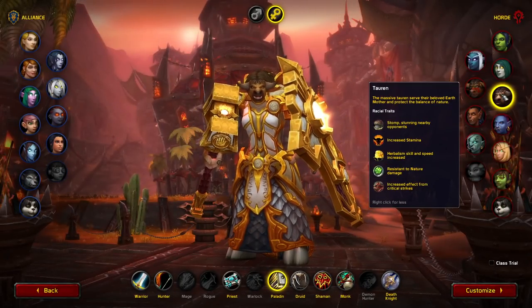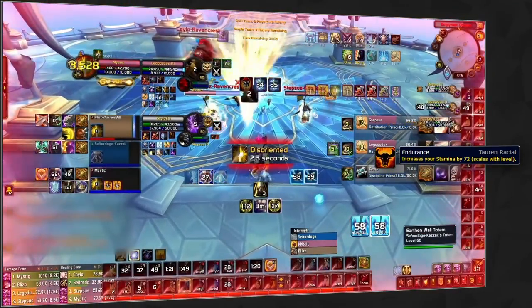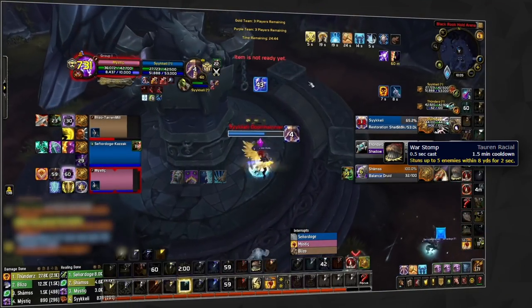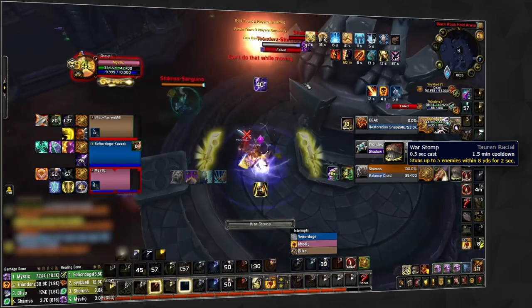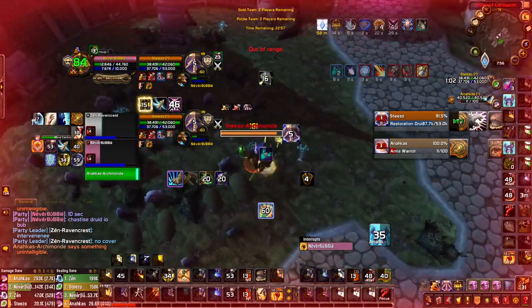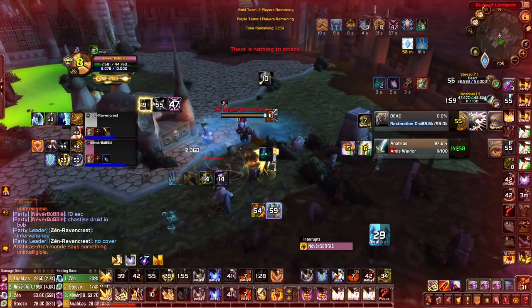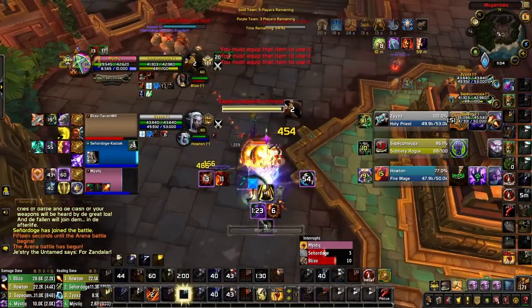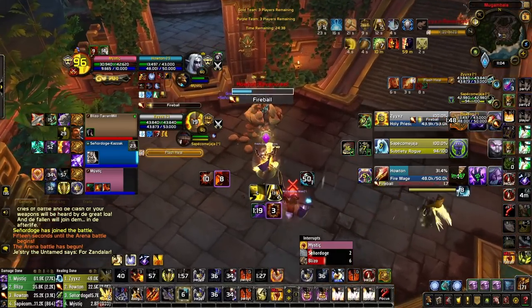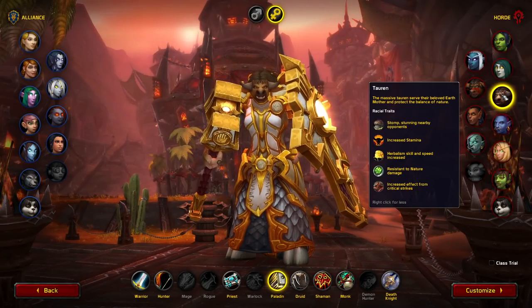Moving on to the Horde, although 3 races can be paladins, tauren is by far the best choice. Not only do you get slightly more stamina, which can occasionally be the difference between surviving, but you also get War Stomp which is an incredible tool for winning games. This all comes down to how potent a ret's burst is, which means you value even the smallest control of your opponents. We cannot stress the number of games that were won in season 1 of Shadowlands by pro rets just because of a follow-up War Stomp on a target that was coming out of a stun or from an unsuspecting War Stomp at any point in the game, which unlike Hammer of Justice cannot be dispelled, giving you an opportunity to randomly use offensive cooldowns on a DPS that you stun at any point in the game. So without question, tauren is the way to go on Horde.